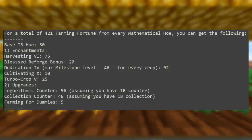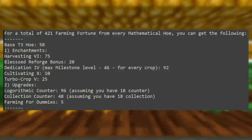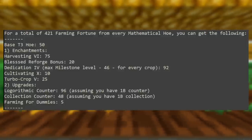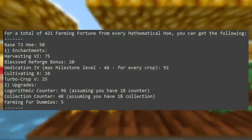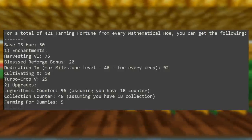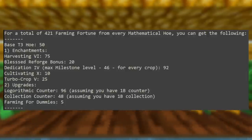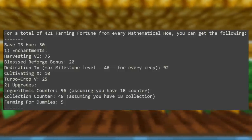For the hoe enchantments: Harvesting 6 gives 75 fortune; Dedication 4 at max crop level (46) gives another 92 fortune; Cultivating 10 gives 10 fortune; and Turbo Crop 5 of your choice gives another 25 fortune. Other hoe upgrades include the blessed reforge for 20 fortune, the logarithmic counter for 96 fortune (with a 1 billion counter on the hoe), and the collection counter for 48 fortune (assuming 1 billion collection count).